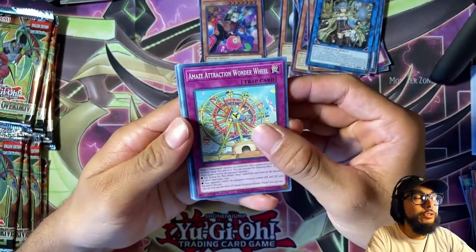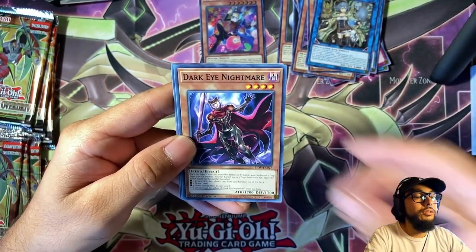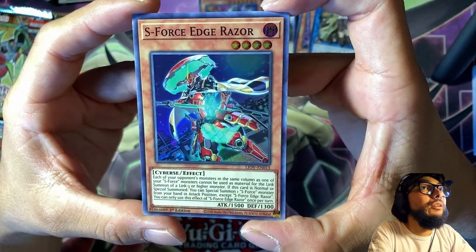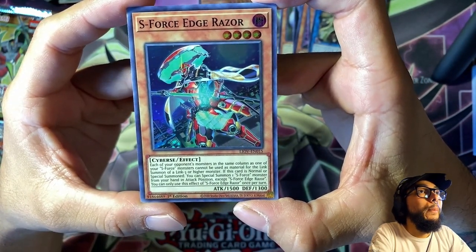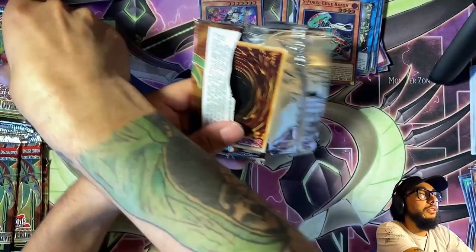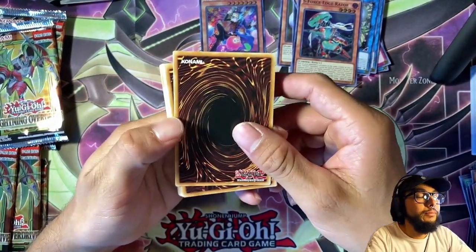Amaze Attraction Wonder Wheel. Another You and I — going through these pretty quick now. Hidden Springs of the Far East, Feroid Guardian Sphinx, Dog Tag, Curry Way, Dark Eye Nightmare, Under Root, and S-Force Edge Razor — whoa, getting excited here! S-Force has some awesome art — looks like a robot samurai! I'm gonna look into this S-Force archetype. I wonder if the guy on the booster box cover art is an S-Force monster, judging by how this card looks.